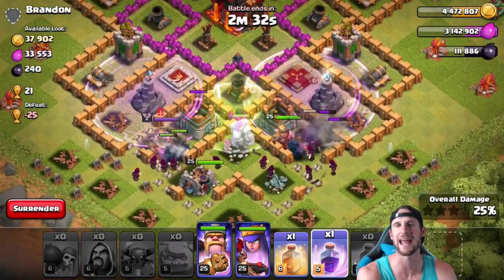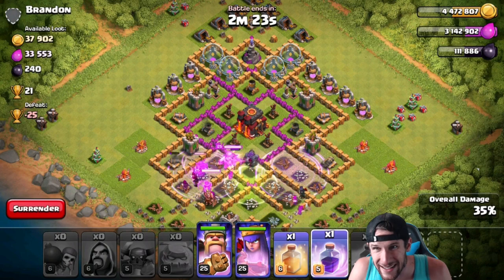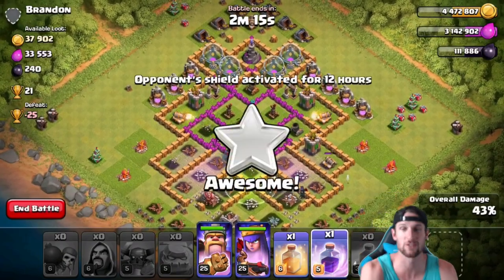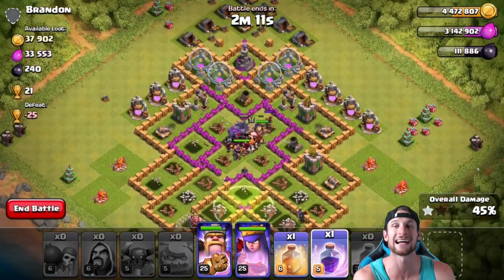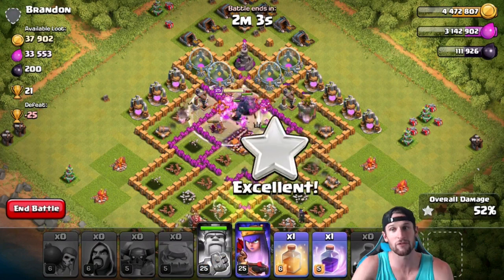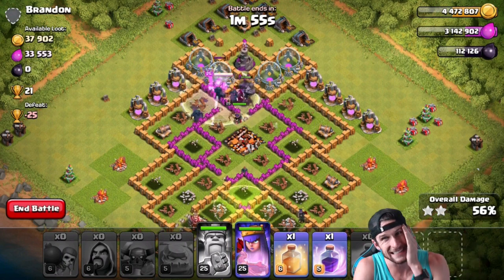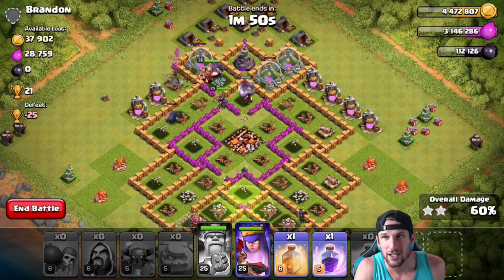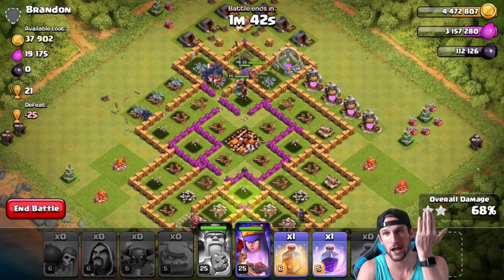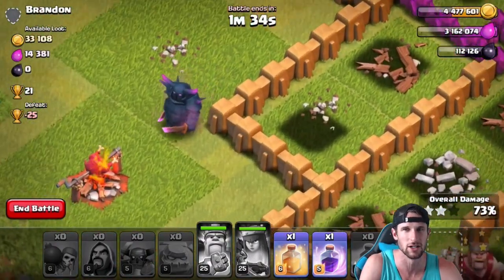Let's drop a couple of rage spells and get everybody in. Look at this base — Brandon, I don't know you but I need to, because this is bad. He doesn't even have X-bows, he doesn't even have inferno towers. Those are the reasons people upgrade to Town Hall 10! People at Town Hall 9 always say 'I want X-bows,' but X-bows aren't that good — inferno towers are ridiculous though. Brandon, you upgraded to Town Hall 10 just to have an extra wizard tower? He doesn't even have all his Town Hall 10 stuff — his gold mines, elixir pumps — none of it.